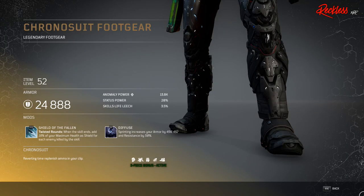Next legendary set of armor is for the Trickster again — this is the Chronosuit set. The three-piece armor bonus allows Reverting Time to replenish ammo in your clip. First piece of gear is the Chronosuit foot gear — legendary foot gear. The Tier 3 mod is called Shield of the Fallen, which applies to your Twisted Rounds: when this skill ends, add 18% of your maximum health as shield for each enemy killed by this skill.